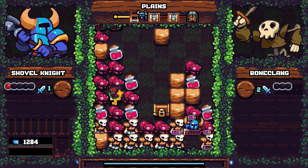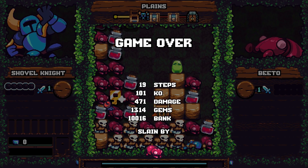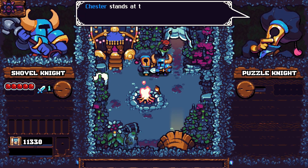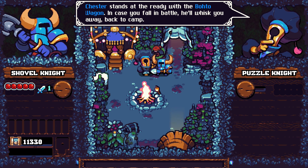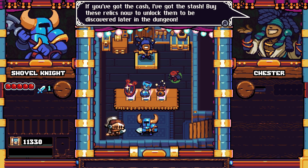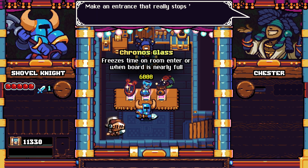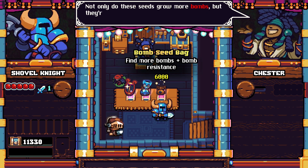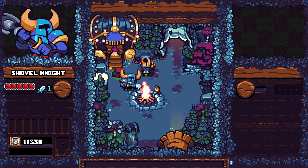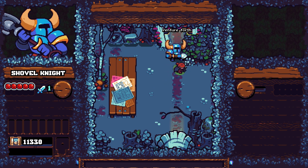The killing blow doesn't... well, I'm still dead. New run! Chester stands at the ready with the Bodo Wagon - in case you fall in battle, he'll whisk you away back to camp. 'You've got the cash, I've got the stash. Buy these relics now to unlock them to be discovered later in the dungeon.' I do have some money - nothing for now though. Let's see if I can do this without failing horribly.